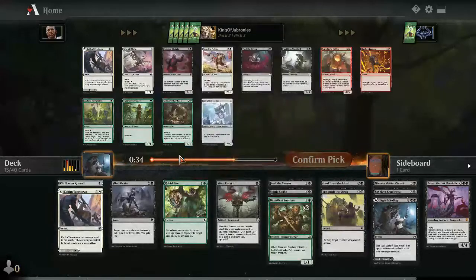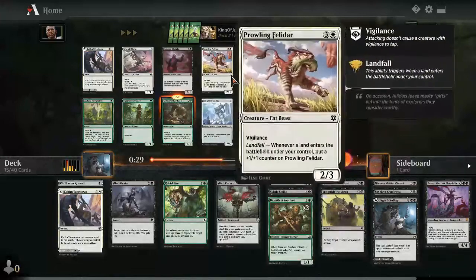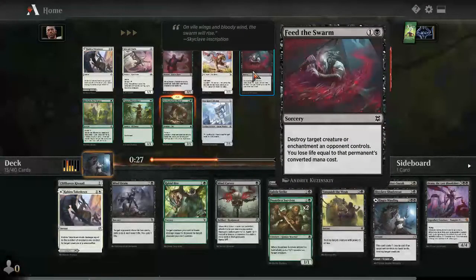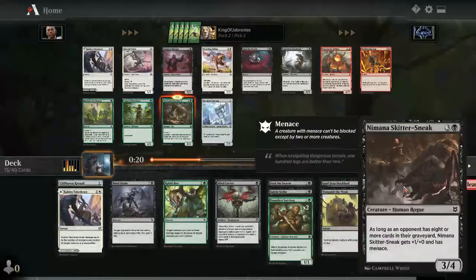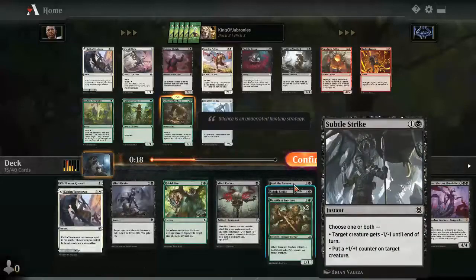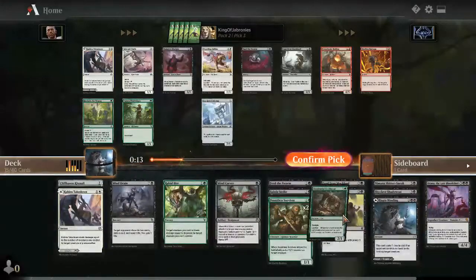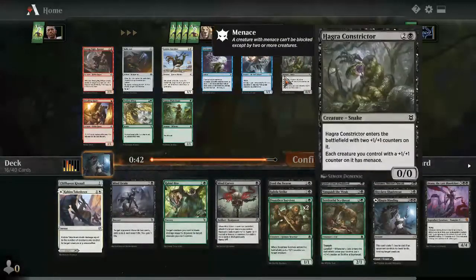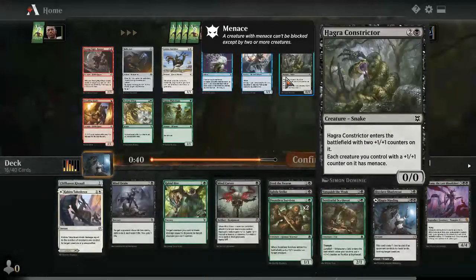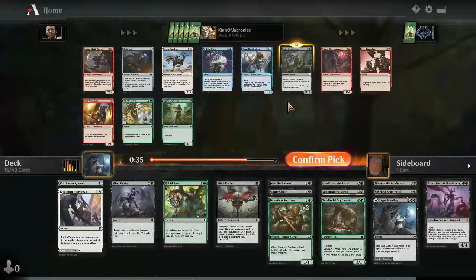There's another Kabira's Takedown, another Feed the Swarm, but I'll take the Territorial Scythe Cat — probably one of the best green commons in this set. We have a decent setup for black-green plus-one counters. The fact that it has landfall and just gains you counters is quite strong. There's also Prowling Felidar as a solid over-performer. Feed the Swarm is fine but taking too many means losing too much life. I'll speculate on Territorial Scythe Cat and there's also Hagra's Constrictor for the plus-one counter theme giving all creatures menace.